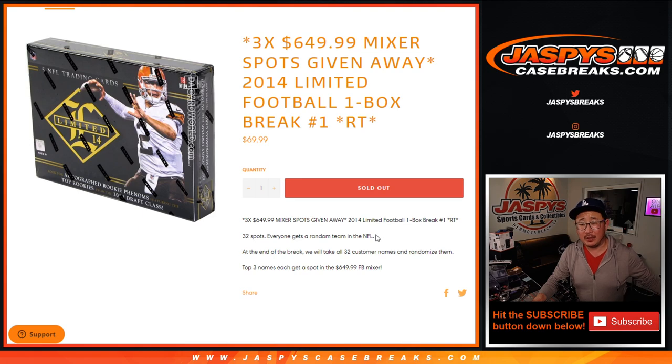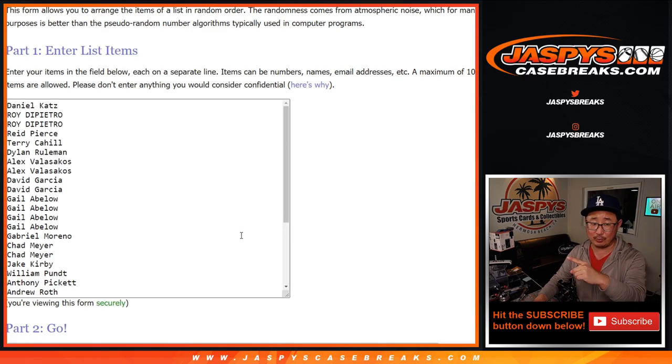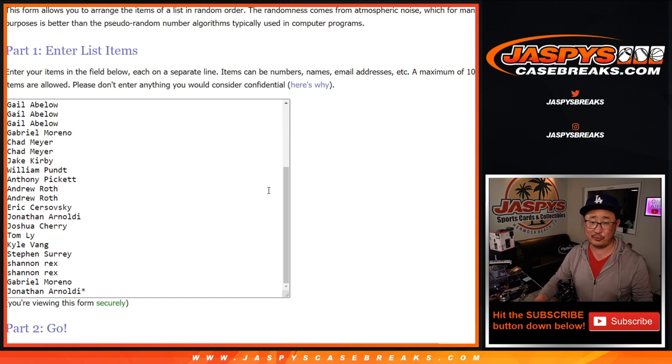Everyone gets a team of the NFL. Now the big important part about this break is not the break itself — it's those three high-end mixer spots. For a fraction of the price, you can win one of those three mixer spots. If you buy three spots, you could potentially win all three. That'd be amazing. Either way, you've got a chance to win a big high-end mixer spot for a fraction of the price. But we're going to have to make you sweat it out a little bit, because we're going to have to do the break itself first.